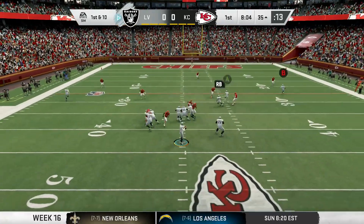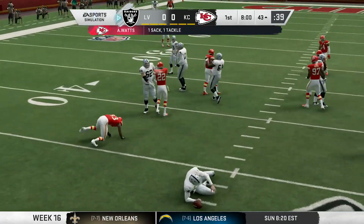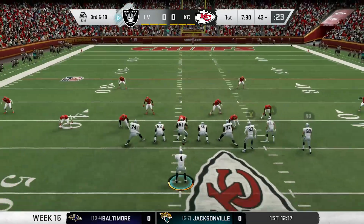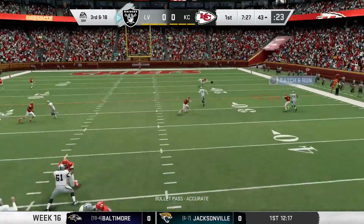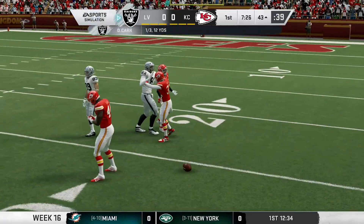It's a new set of downs and Carr's in the empty set, but here comes the blitz. Watts comes untouched to get the sack. Now we're facing third and long. Carr goes back to the air, steps up in the pocket and tries to hit Blake, but it gets batted down. Raiders would punt.